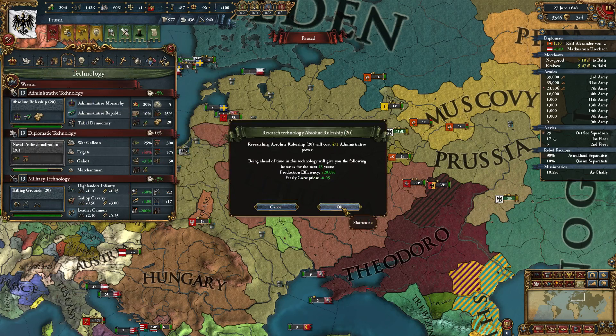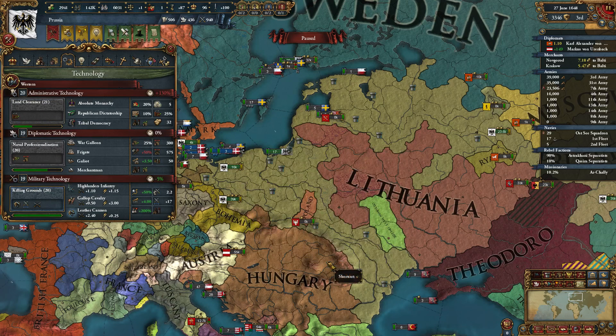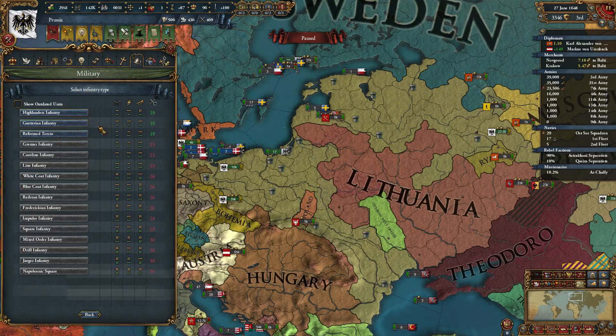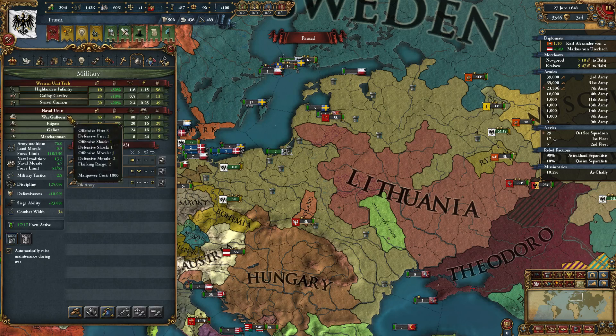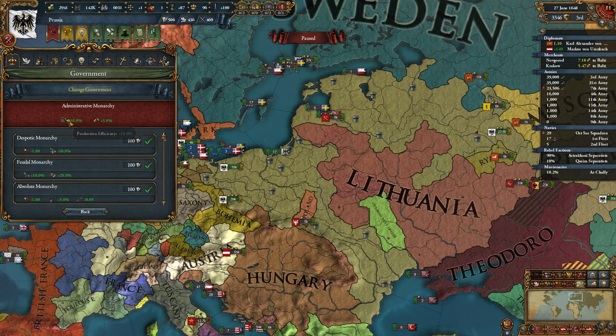We can get Absolute Monarchy — National Arrest minus 5, Discipline plus 5%. Oh yeah, I think we might switch to that. And we've got new units. What do we have at the moment? Production Efficiency 10% and National Tax only 5%. And we can switch to National Arrest minus 1, Discipline plus 5, and Monthly Autonomy Change.